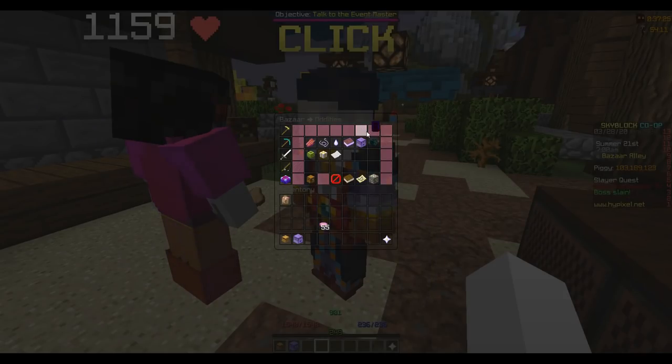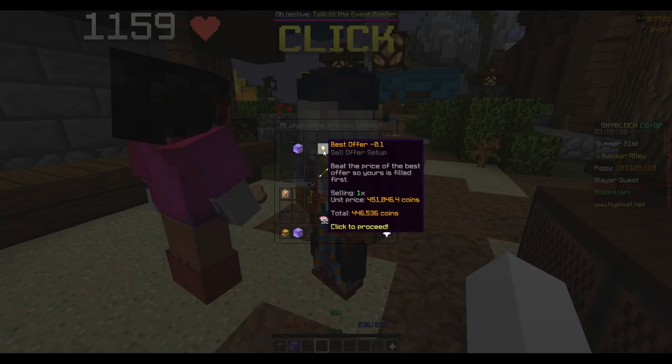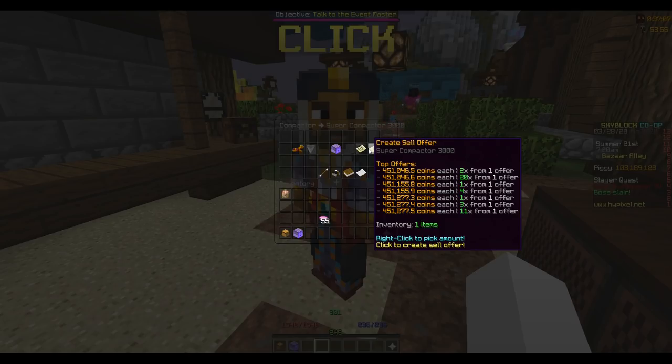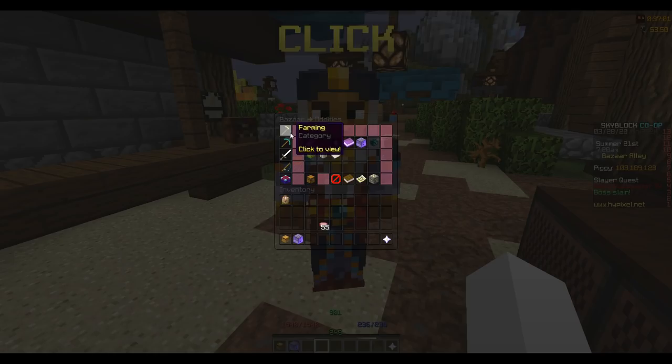Once that order goes through and I have the super compactors in my inventory, you're going to go back and click create a sell offer. Then you're going to click the minus 0.1 button. I wouldn't flip super compactors at a thousand coin margin just because it's not very much money — you'd have to buy 150 of them to make 151,000 coins. So what you should be doing is flipping items with bigger margins.